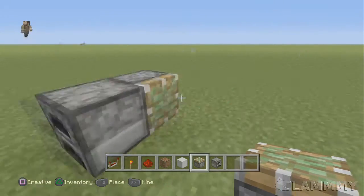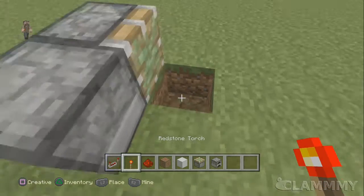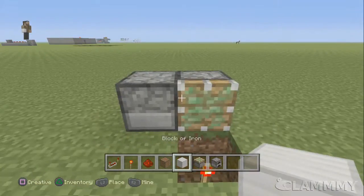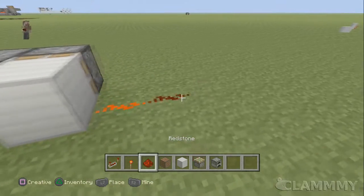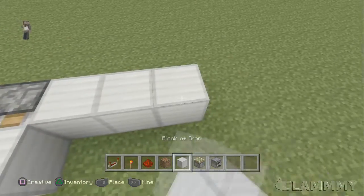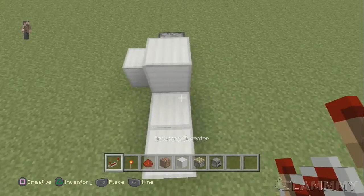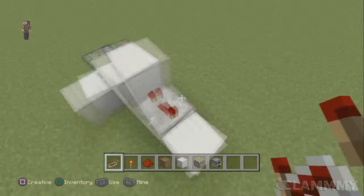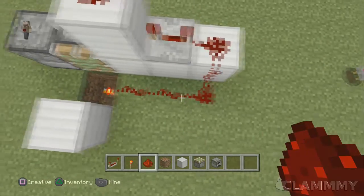So you'll place a sticky piston behind the furnace facing to the right. You'll want to dig a hole, and then put a torch there, and then a block right there, so that'll give you some power. So not behind this sticky piston, you'll want to place three blocks like that, and then one up like this, and place a redstone repeater on its fourth tick, and then some redstone there and there, and just run it along like that.